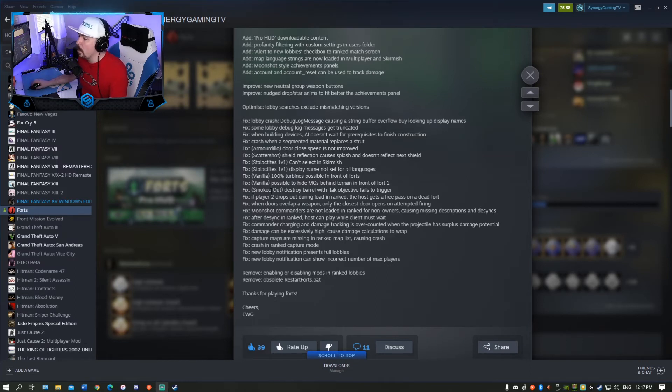Fix smoked out — destroy barrel with flak objective fails to trigger. This looks like some questing type stuff. Fix if player 2 drops out during load in ranked, host gets a free pass on a dead fort. Fix when doors overlap a weapon, only the closest door opens on attempted firing — interesting. Fix moonshot commanders are not loaded in ranked for non-owners, causing missing descriptions and desyncs — that could definitely cause that. Fix after desync in ranked, host can play while client must wait. Fix commander charging and damage tracking is over counted when a projectile has surplus damage potential.